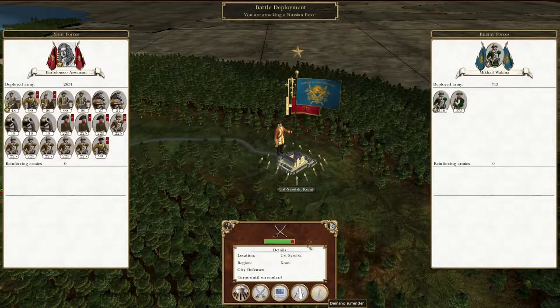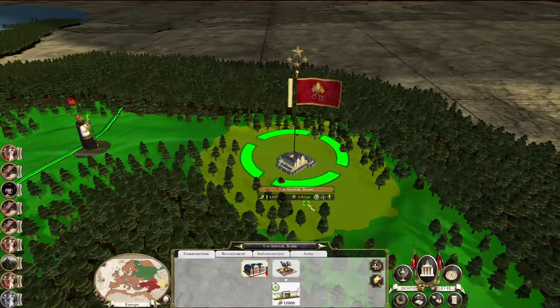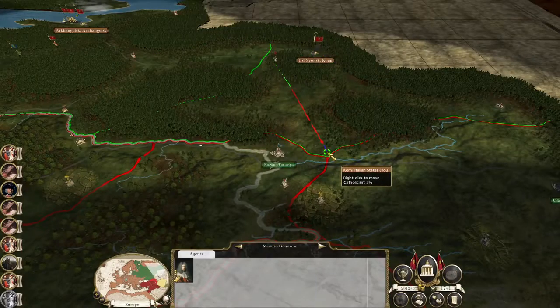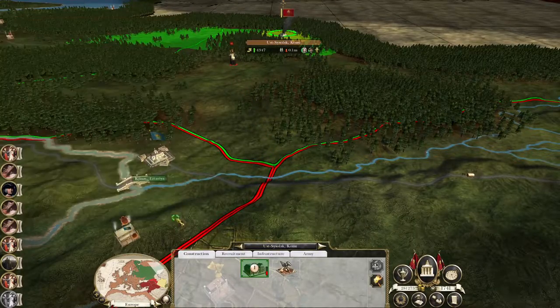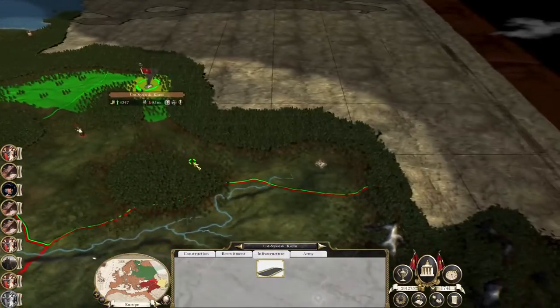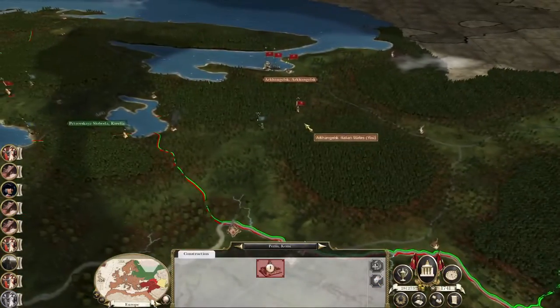You are going to demand the surrender of Komi because they have no garrison. My priest is going to go here because it can very easily hop between three regions to convert. We've got good roads. You've got your one village — we're going to knock that down because we can turn that into something a bit more useful.